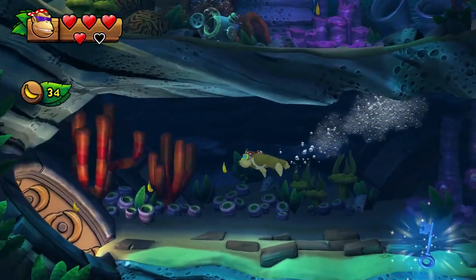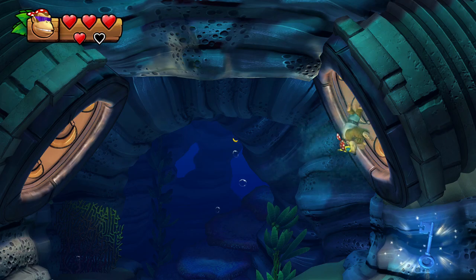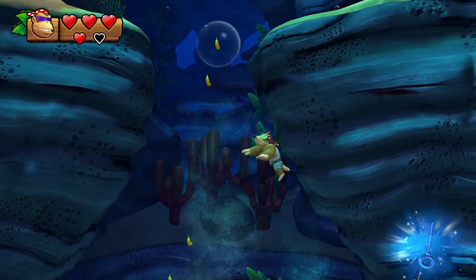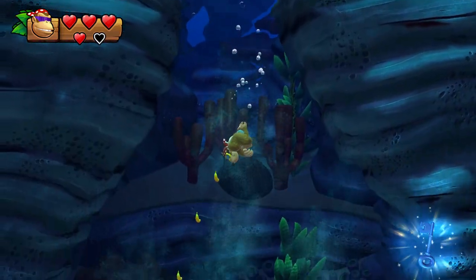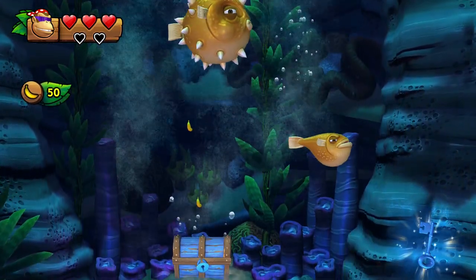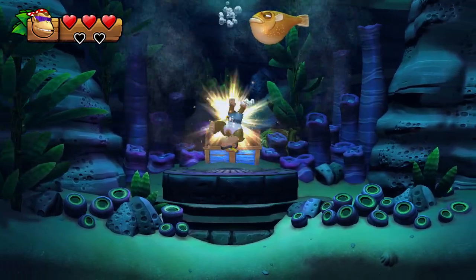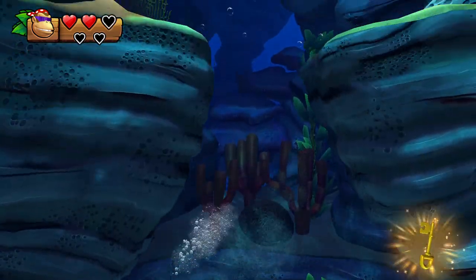This is a secret pathway, not a bonus room. Swim down to the bottom, but make sure to collect all the bananas on the way down. You can either swim slowly to make it safer, or swim faster — but I'd recommend going slowly if you're not too experienced. That's the fourth puzzle piece, but also the golden key for the golden treasure chest — that's very important.